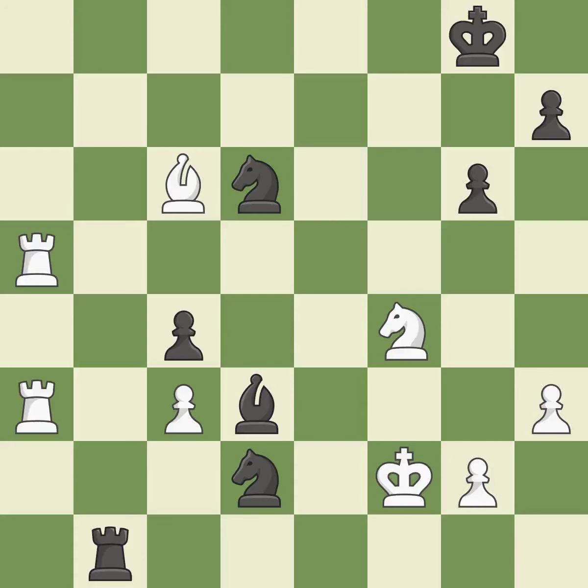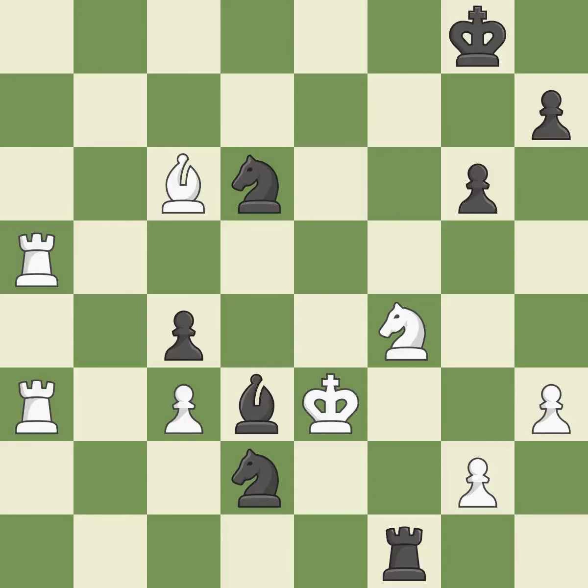This avoids the rook's check — it is quite good. The best choice is this one — it is ideal. This steps away from the checking rook. This is the only move that works. This is the start of the end game and white is winning — it is a great move. The knight is now on a square that is more secure — it is quite good. That rook earns material if it is captured — it is ideal.